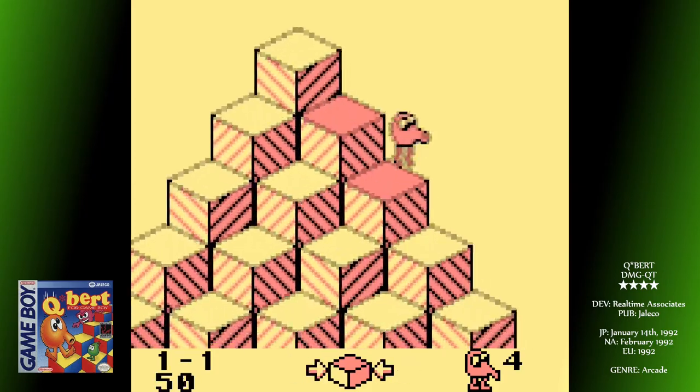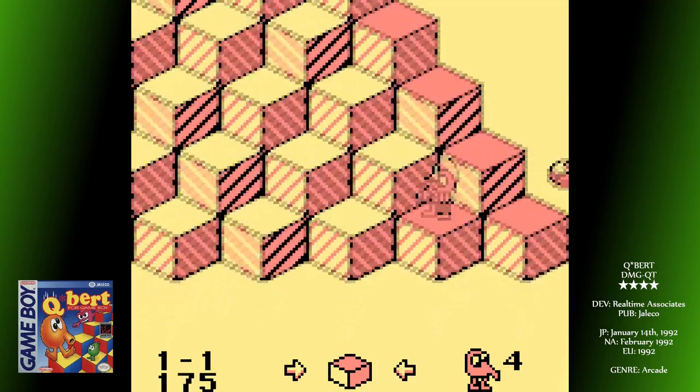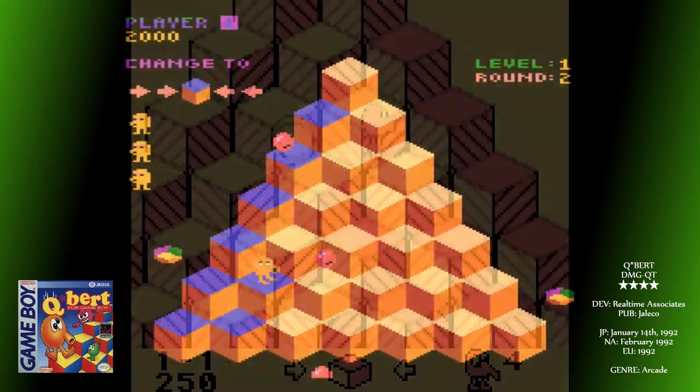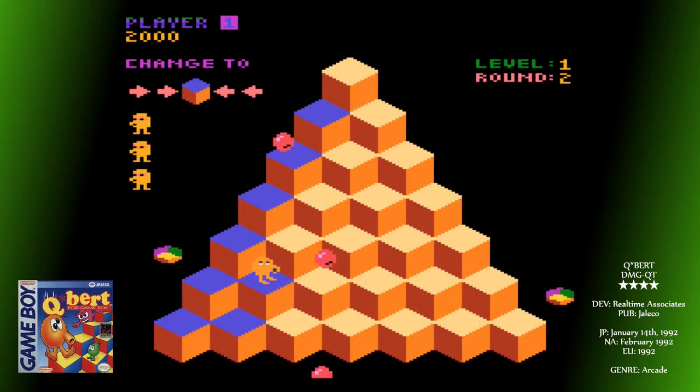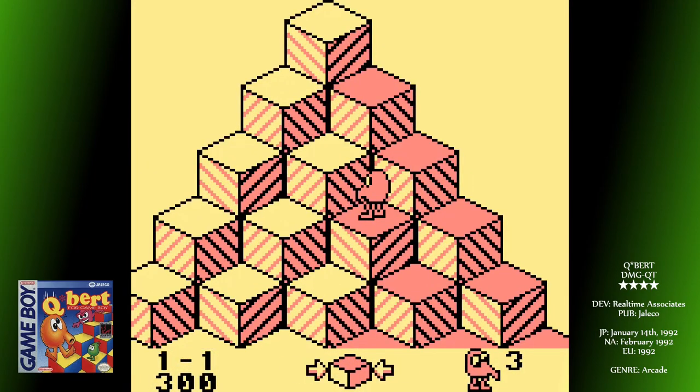Everyone's favourite foul-mouthed stomach with legs finally made his way to the Game Boy in 1992. Originally a 1982 arcade classic, Q-Bert is amongst the most recognisable characters from the golden age of arcade games.